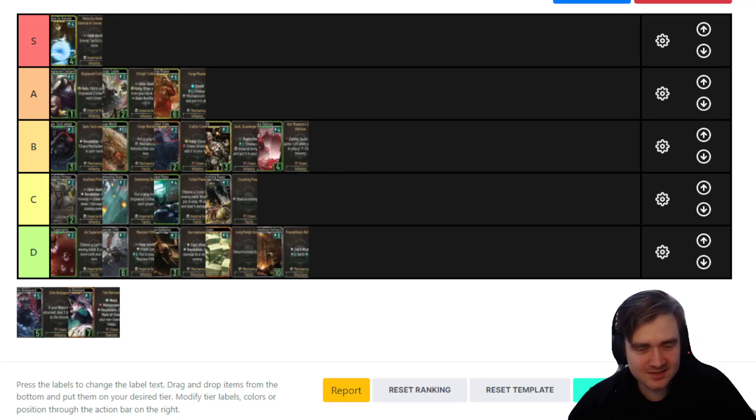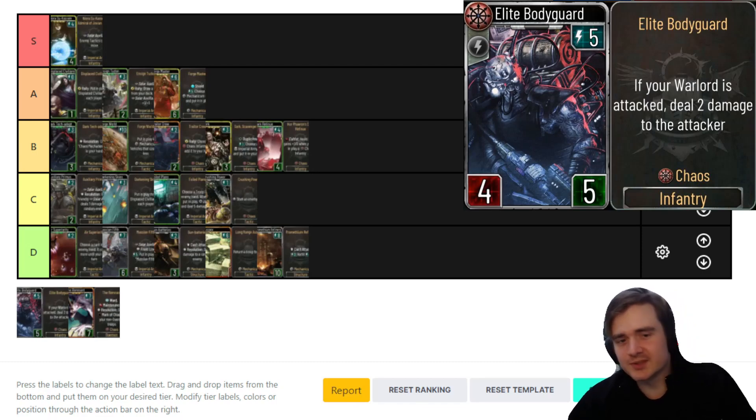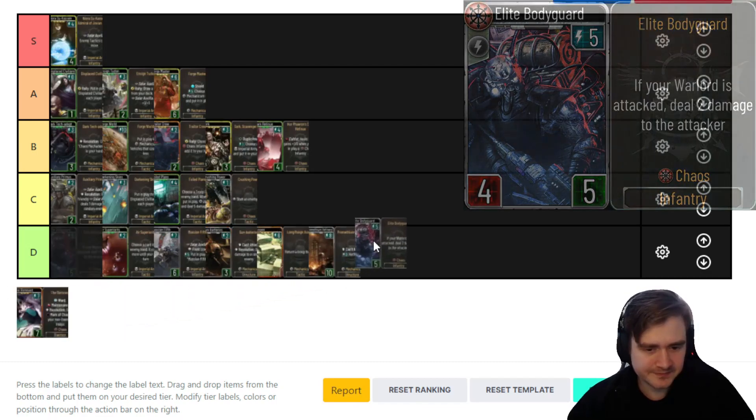Next is Elite Bodyguard — five energy 4/5 chaos infantry, no cultist tag so no synergies. If your warlord is attacked it deals damage to the attacker. That's just bad — it can be Melgathorn'd, it can be Hammered, it has no synergy with anything, it's understated, and even when the ability procs you deal two damage at a late stage where that damage doesn't matter. This is never going to see play. D tier — it's a bait card, run Duke Mortarion instead.